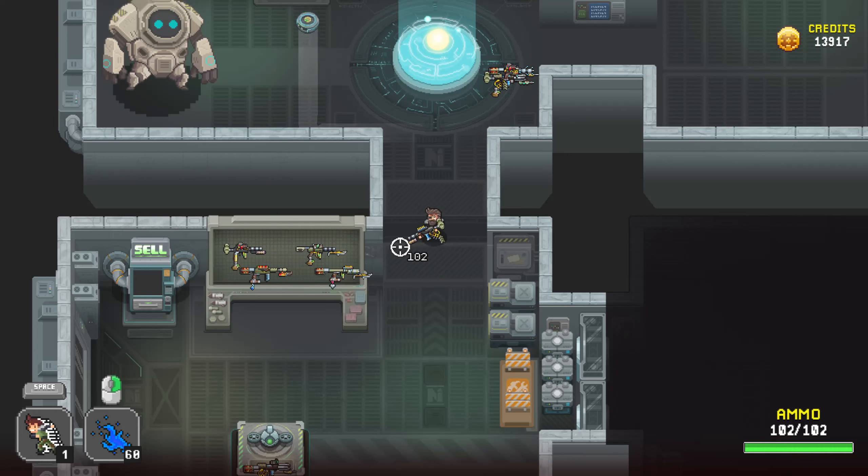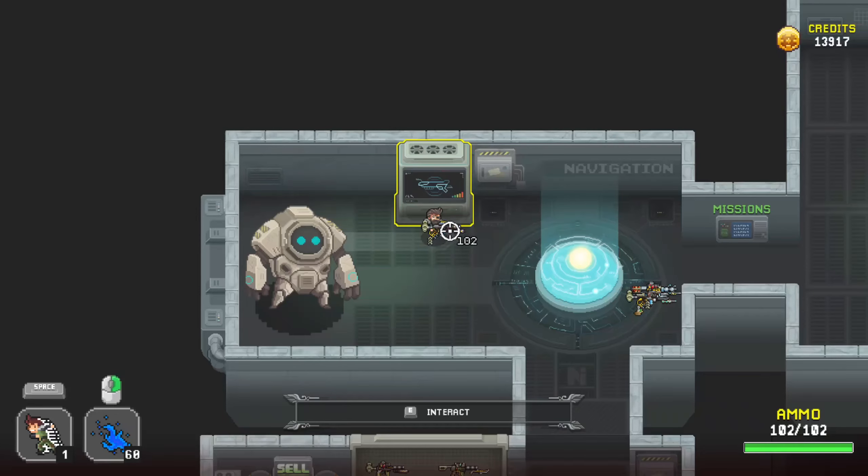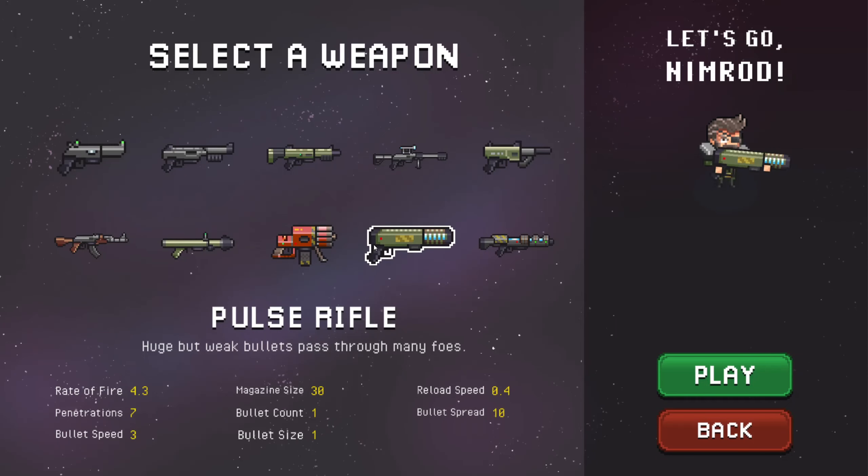Hello and welcome back to Nimrods. Last time out, we tried something different - something I hadn't tried before and it didn't work out in the end. We took the pulse rifle, and as you can see it says huge with weak bullets. They were quite weak but they were not huge at all.